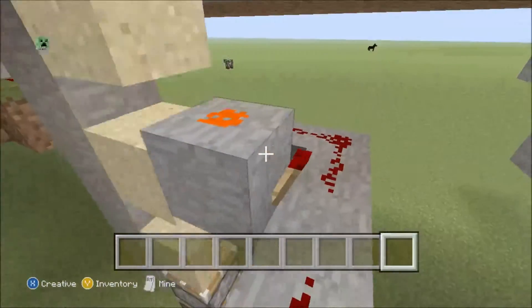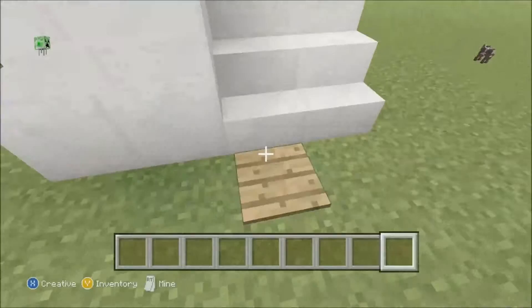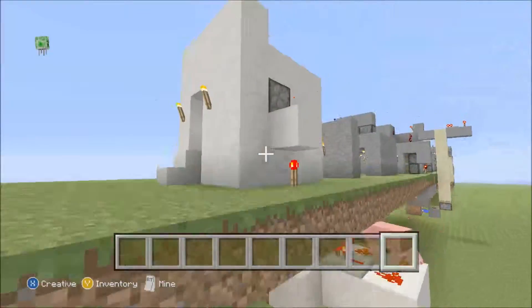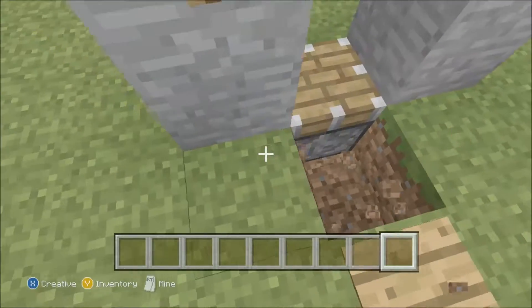Here's my two by one sand door — I'm pretty proud of how compact I could make the redstone on this one. And then we've got this door here which is the hidden stair door. Not too bad on the redstone. We've got the rubbish piston — it's just a piston.